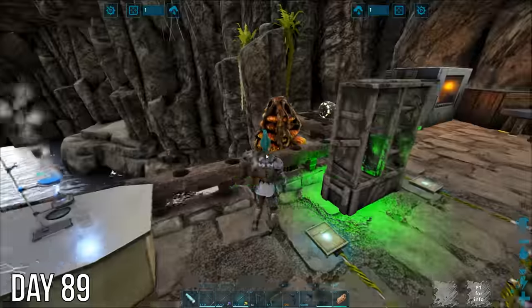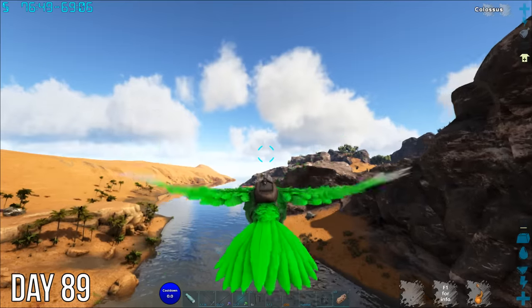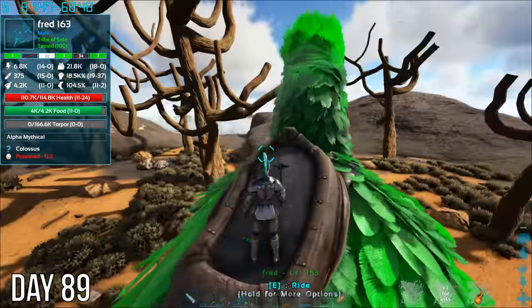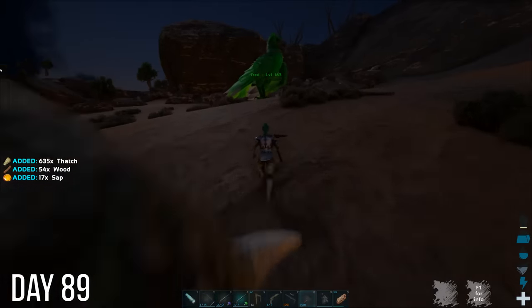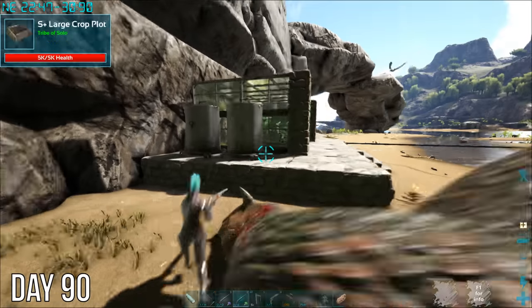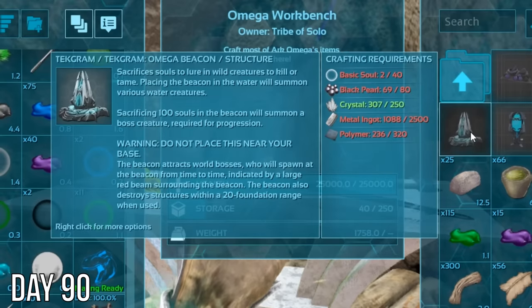Now I just need one more thing to make the veggie cakes for Ultimate Kibble, so I headed off to the desert for some sap. When I found the trees I needed, this metal lomantria blew their tops right off — I guess explosions and leaves are just too much for my PC. Day 90 I started off by putting on the veggie cakes to cook before heading out to gather black pearls for my Omega Beacon.